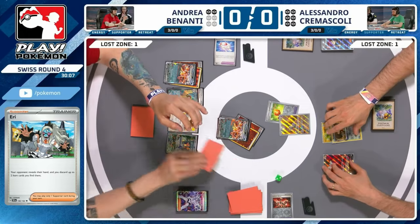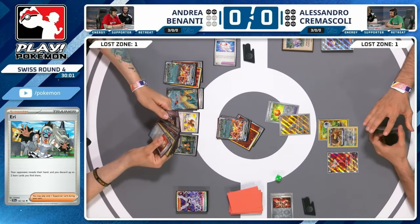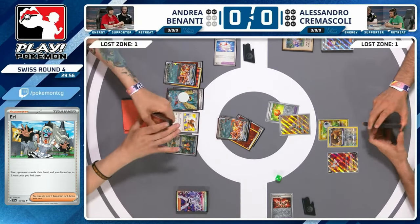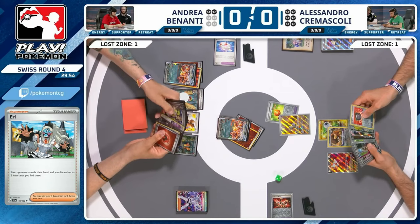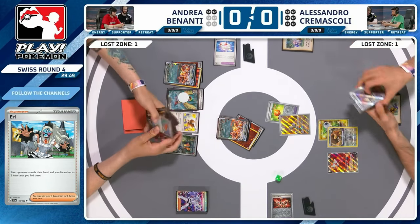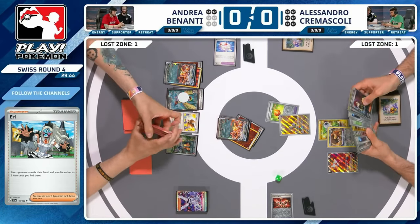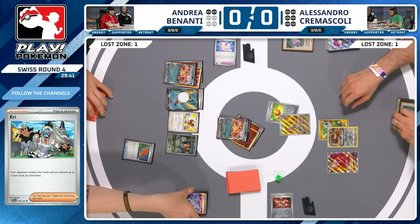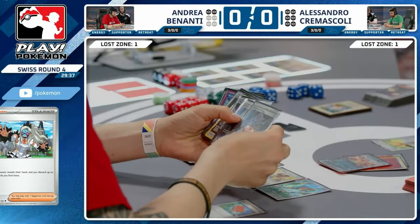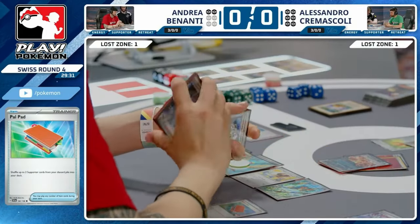It's awkward — if you don't go Charmeleon you're at risk of TM Devolution. If you do go Charmeleon, you evolve through it and then you don't have the answer to Mimikyu. Whatever you do, Alessandro's got some way to take advantage of it — that's how these control builds work. Did we see what came off the Quick Search? It's Pal Pad — so looking for Turo and Boss's Orders, or double Boss's Orders. You know Alessandro is just going to go lone Mimikyu if you only grab Boss's Orders.